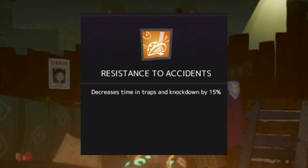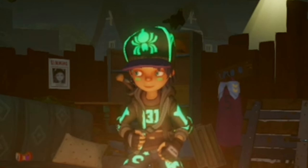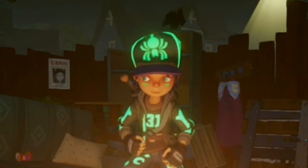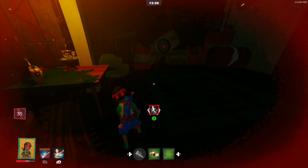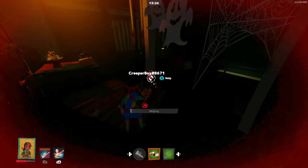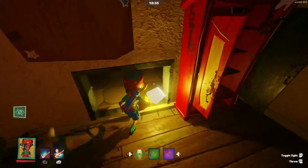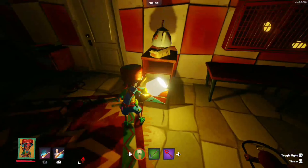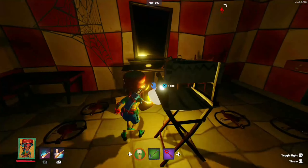Next is Resistance to Accidents. For this talent, I would still not use this because I got used to avoiding traps. So if you have trouble avoiding them, you could use this talent and learn how to avoid these traps using a lamp — run around the map, pretend you're getting chased. And once you're able to hop around the map without stepping on any traps, you don't have to use this talent anymore. Using this talent is kind of like a phase — it's something you don't want to use long-term, but maybe short-term.